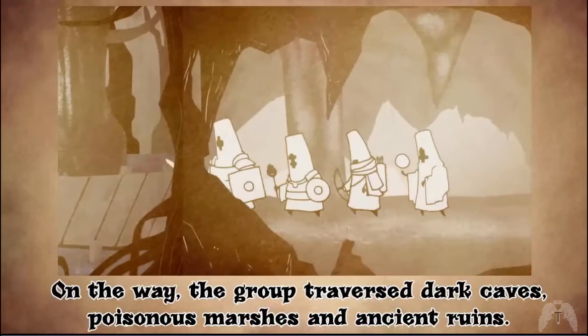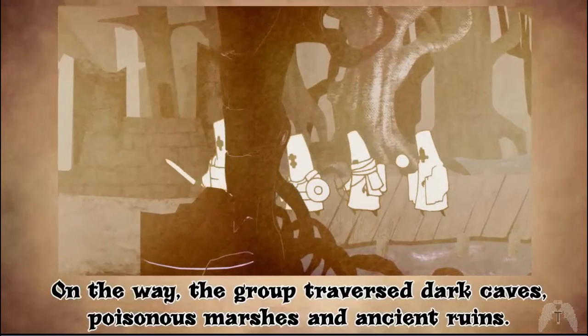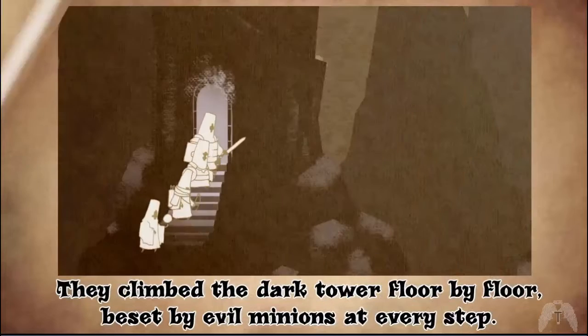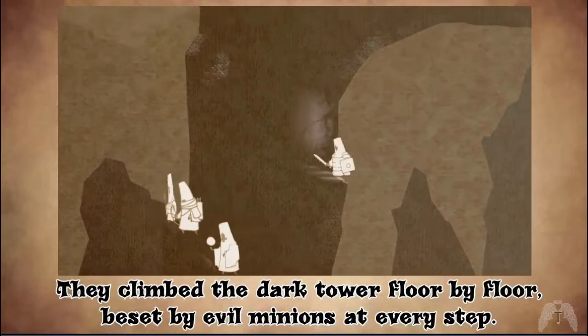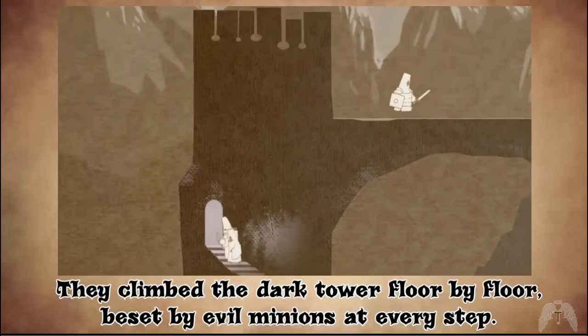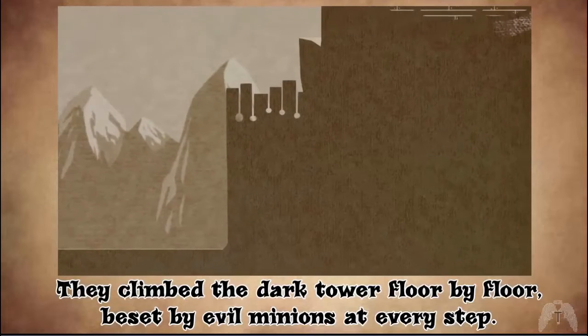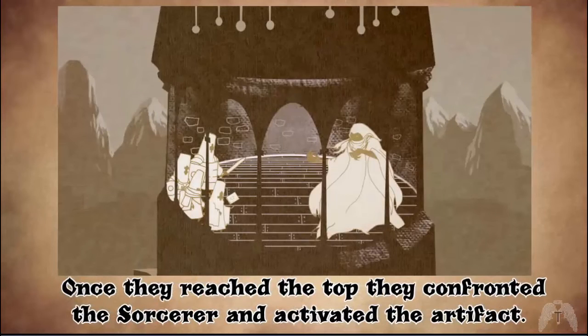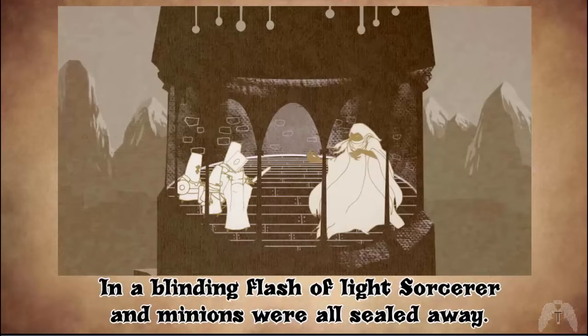Nice hats. On the way the group traversed dark caves, poisonous marshes, and ancient ruins. They climbed the dark tower floor by floor, beset by evil minions at every step. That's unsafe — I need some railings on that. Once they reached the top they confronted the sorcerer and activated the artifact.